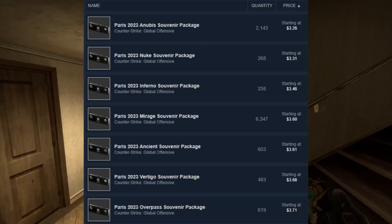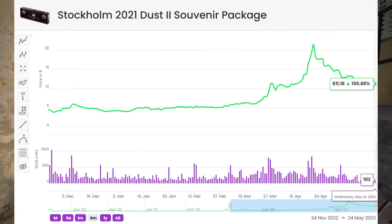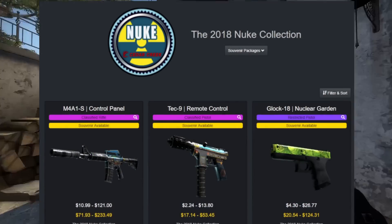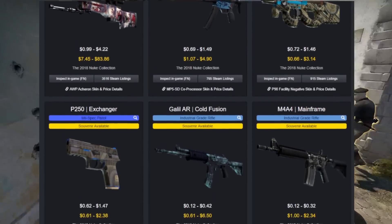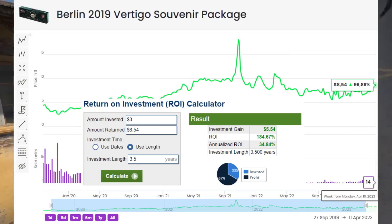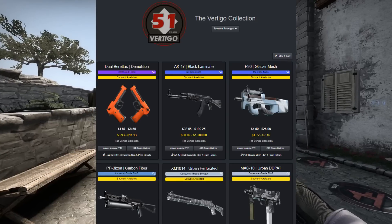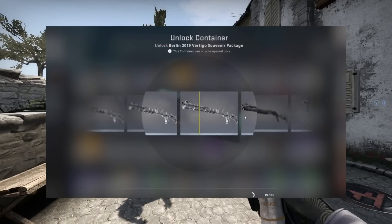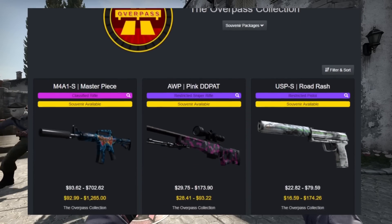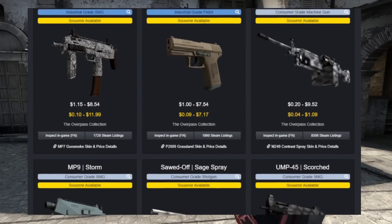The first area I want to hit on is souvenir packages. The first thing I want to talk about is what happens if a map is removed. We can look back at Dust2 and say they have been a great investment. But there are definitely caveats — if we see a certain package removed, it is not a guarantee it's going to go up significantly. We can look at the 2019 Vertigo collection from Berlin: it was actually removed, and I picked up a package, but it really hasn't seen too much growth, because it came from a generally undesirable collection with just a few skins. So if we see something like the Overpass souvenir packages removed, I can't say for certain we'd see massive growth — especially considering it does not have a covert, which makes that a strong possibility.